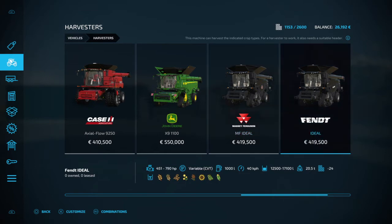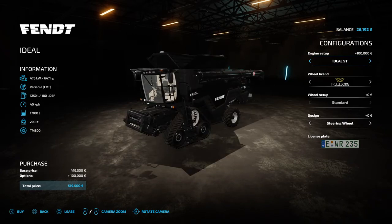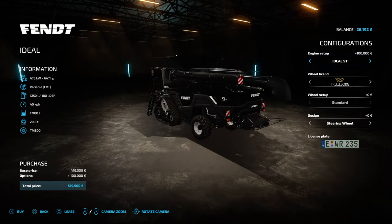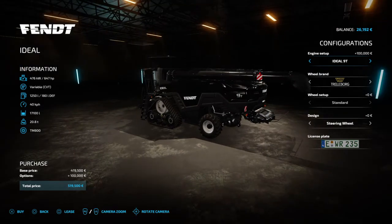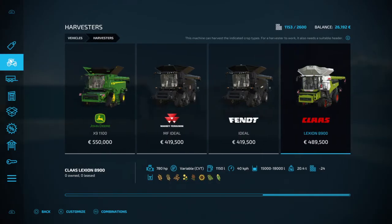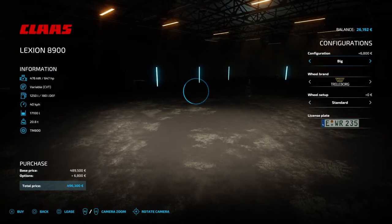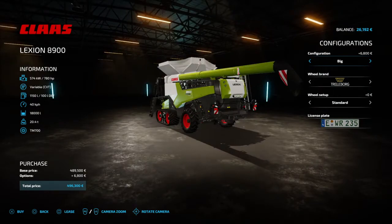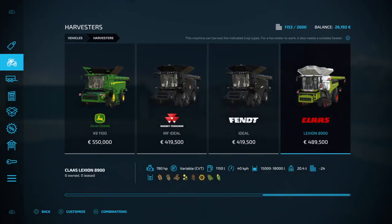We've got a Fendt Ideal — I don't know what's going on with the brands, are they the same brand or have they merged? Fendt is supposed to be green, not black — I'm not really a fan of the black. We've got the Claas Lexion 8900, and you can have it small or big. Right, that's the Claas.